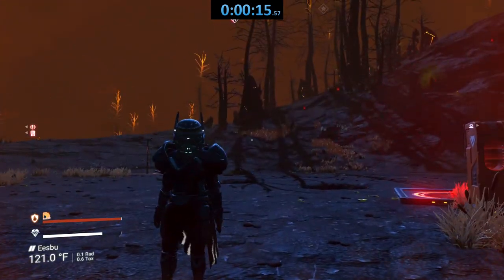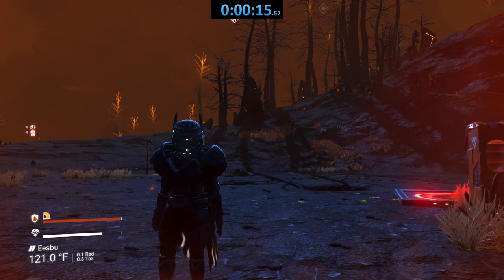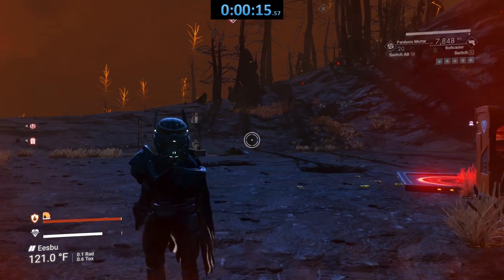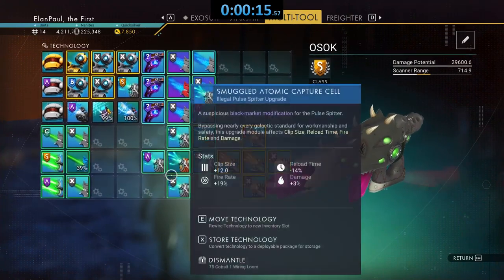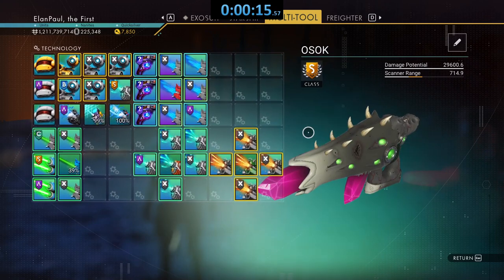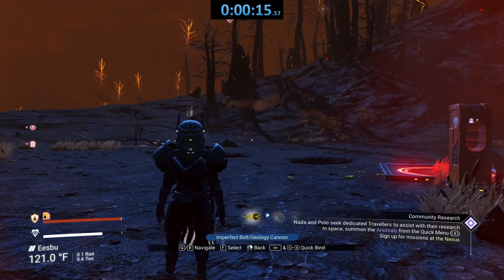Thank you guys for watching. I wanted to keep this video short and sweet. You saw what that multi-tool can do. I call this one the OSOC — it's the one I usually use, with that massive damage. I do have the Pulse Spitter as my backup right now, but I'm really liking the Bowcaster. You're probably wondering where the Neutron Cannon is.